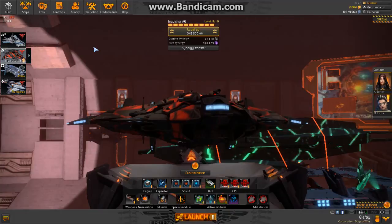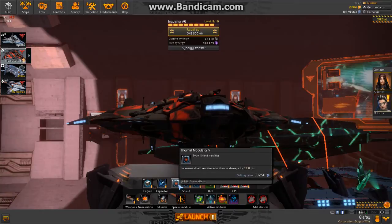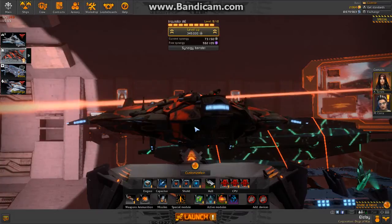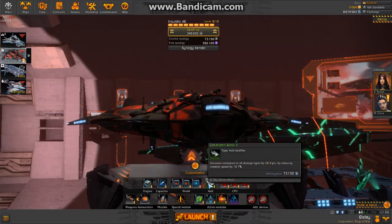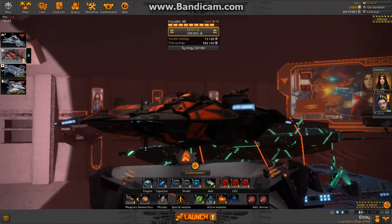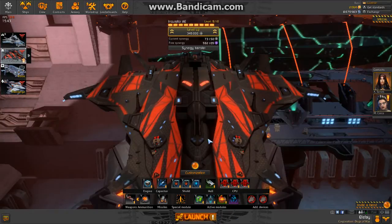There are five marks of upgrades. First is the default which you get from buying from the armory or simply buying a ship — these are gray. Next is Mark 2 which is green, then Mark 3 which is blue, then Mark 4 which is purple, and Mark 5 which is orange.